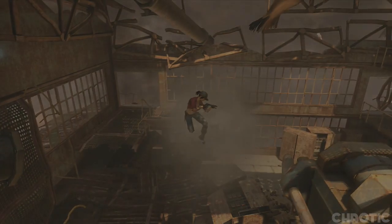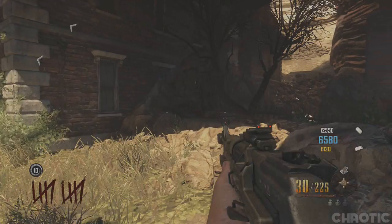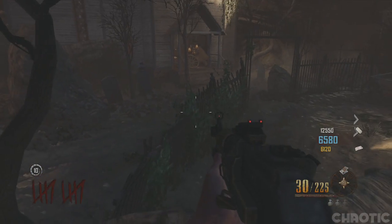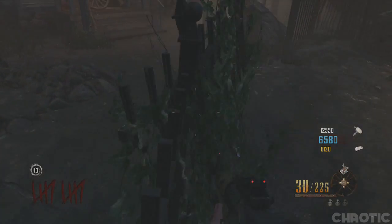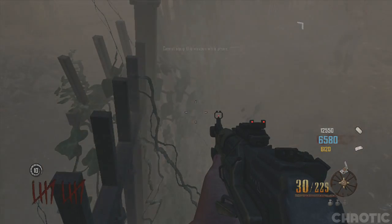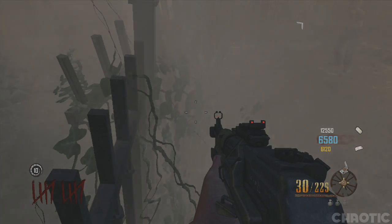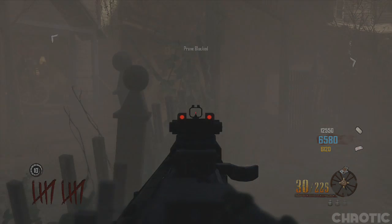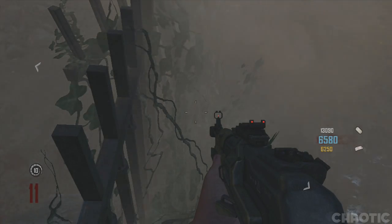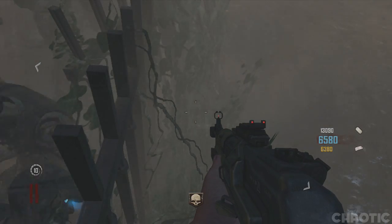The second glitch I'm going to be showing you allows you to dolphin dive on top of the railings outside the church without sliding off. What you want to do is stand on top of the rock, then dolphin dive towards the railings, but in mid-air you want to turn your body to the right so when you land you have a similar view to how I have it and the railings will be to the left of you. Once you're on top of these railings you will be invincible to the zombies. This glitch will also form a zombie barrier glitch where the zombies will pile up on the other side of the railings.